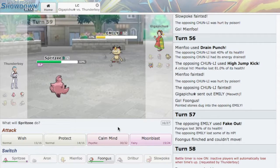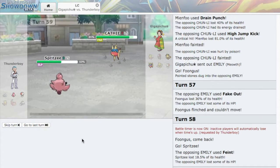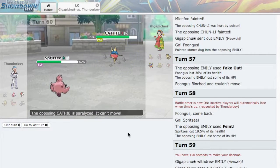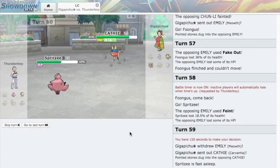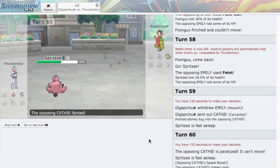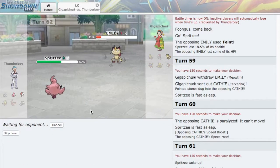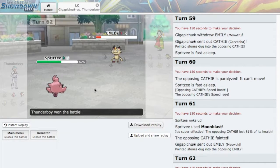He goes for Feint. I'll go for a Wish as he pivots into his Carvanha. I'll Moonblast then. I hope I wake up — I don't wake up. Then I have to wake up now — and his Carvanha dies. I don't think that Meowth can kill both my Pokemon at this low HP. I'll set up a Wish — and he forfeits. Thank God! That match took so long. Such an interesting match to play though. Those Regenerator Pokemon really came through. I lost Auron early, which was a shame, but this was a good match. I really had a ton of fun.